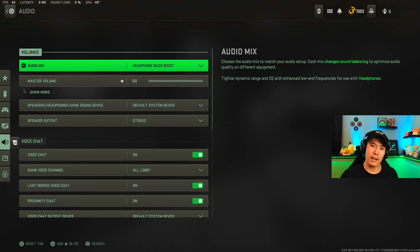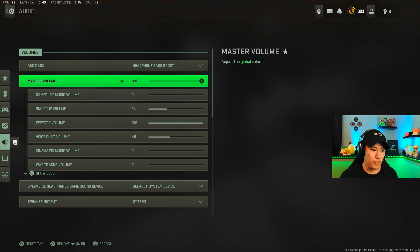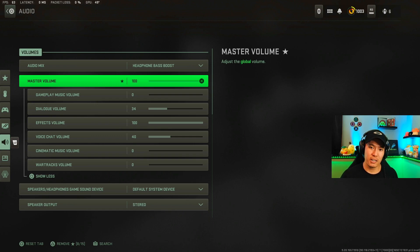For the audio settings, I have it set to Headphone Bass Boost. I tried all the other settings and this gives me the best performance — though it does depend on your headphones. I'm using an older version of the HyperX; some people use Astros — it's personal preference. This setting lets me hear high and low end frequencies of enemy footsteps and other things around me, giving me a better advantage. Here are the master volume settings that give you the best performance for hearing what's going on in the game.